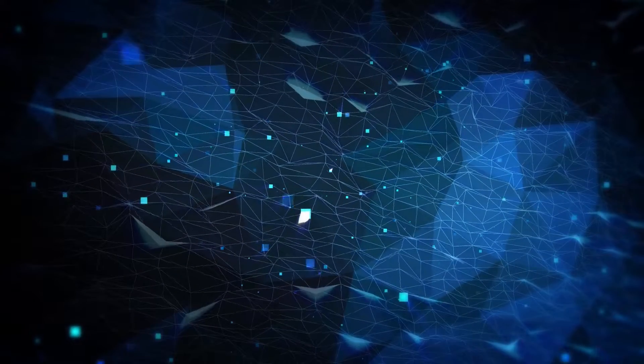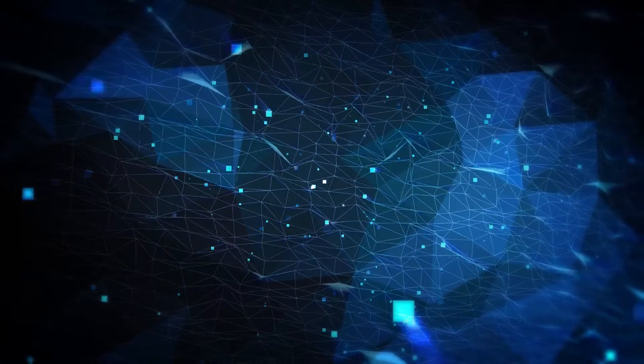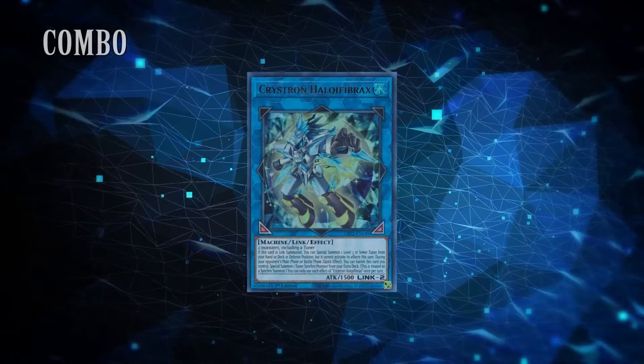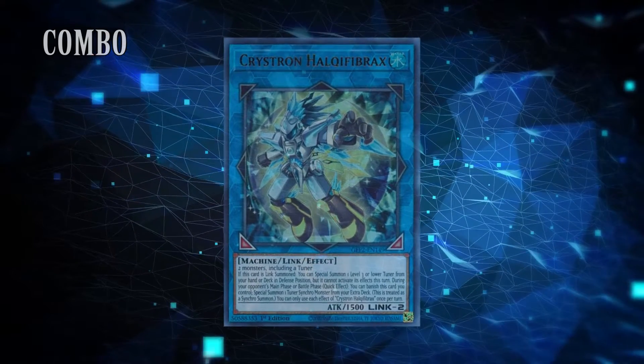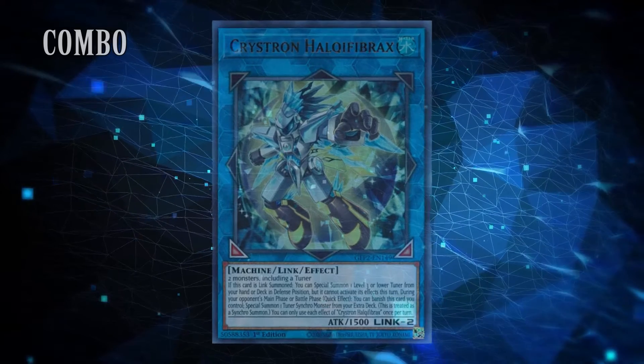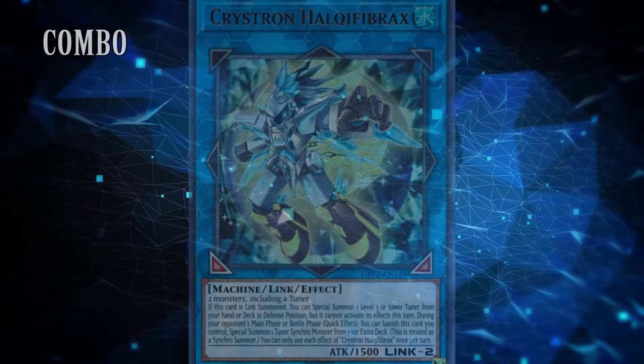Those three specific roles being combo, control, and stun. Now each role has a different way in which they beat their opponent. Combo is about outputting more interactions than your opponent can deal with effectively. This would be like ending on six plus negates. Your opponent has to lose some resources for every interaction. This is not to be confused with stun, which is very similar in approach but in gameplay is very different.